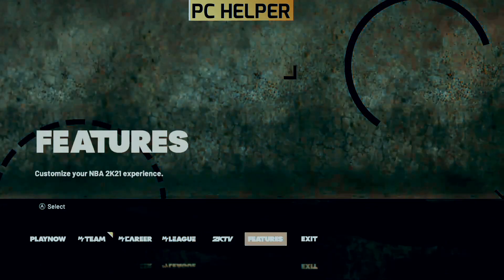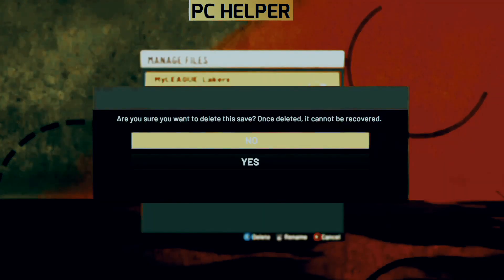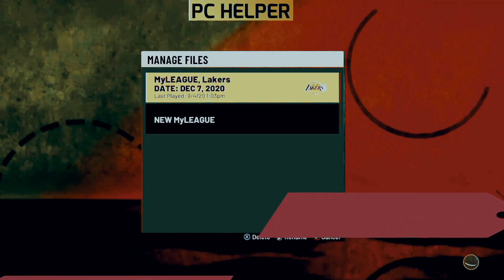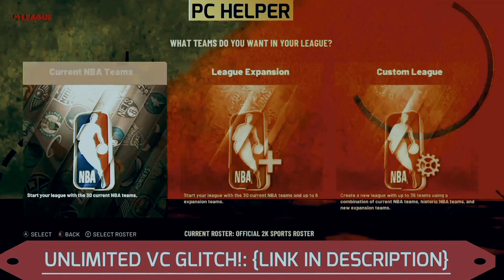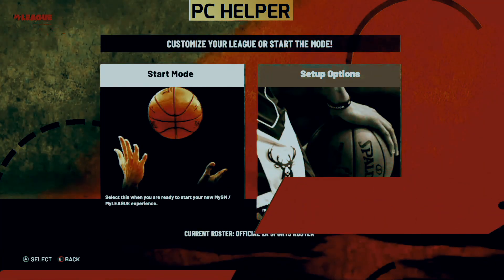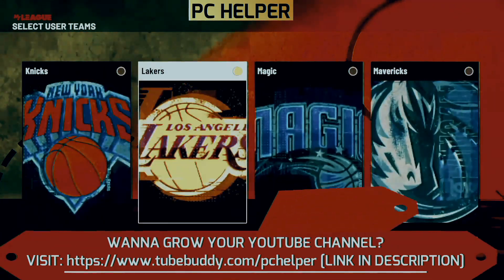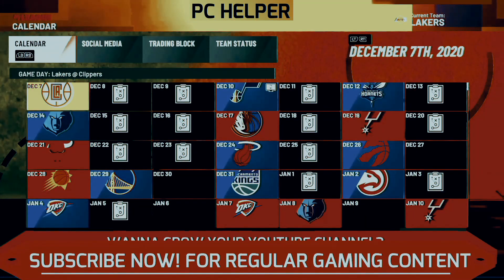Once you're in the main menu of this game, go to My League. In My League, select your existing league and delete every existing league. As you can see, I've deleted my existing league and now I'll start a new one. In the new one, I'll select the current NBA teams, start mode, and now I'll select a powerful team. My favorite team is Los Angeles Lakers, so I'll select it.